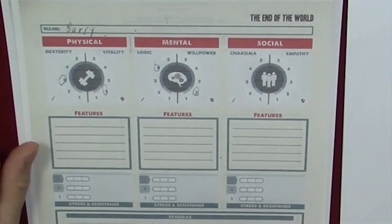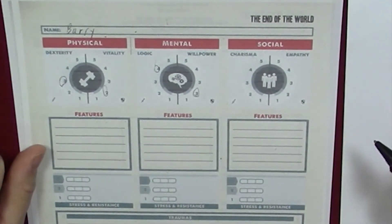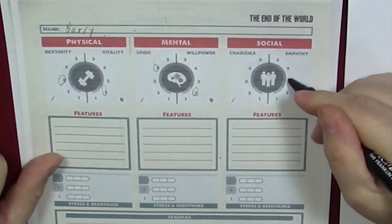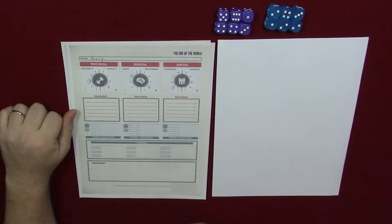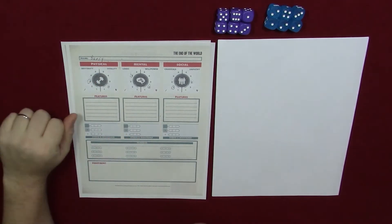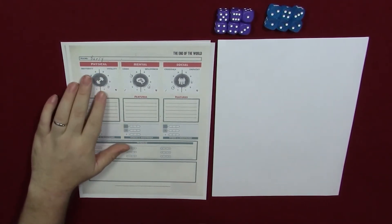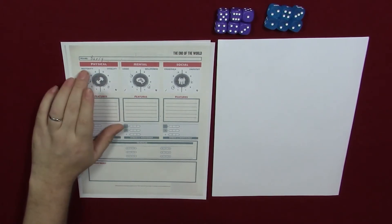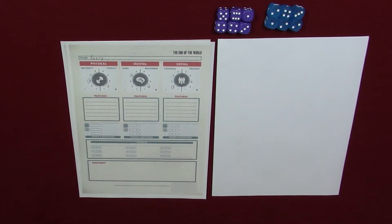That means we have 3 points left to use in social. This is part of the challenge — you only have 10 points to use between 6 characteristics, so you've got to choose wisely. And you can go back and forth; it's not set in stone. You can erase and change things to a 2 or a 4 later on — it's your call.